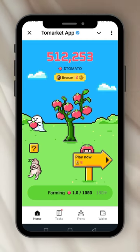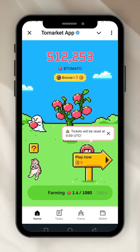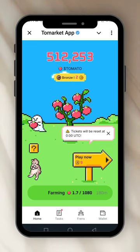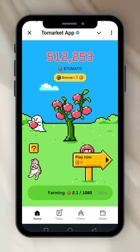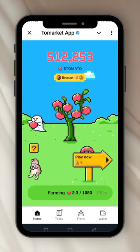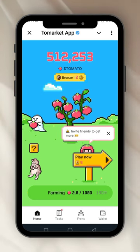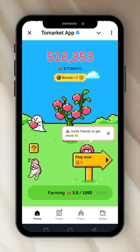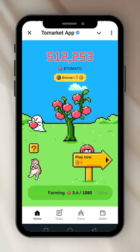Every 180 minutes — about three hours — you come and check how many tomatoes you've found, take them, and start farming again. The farming is just clicking — nothing more than that.